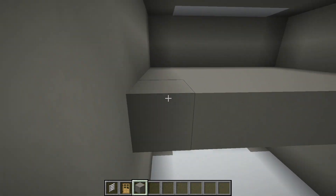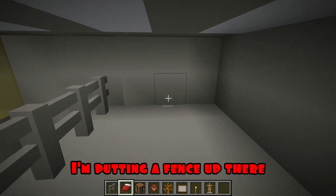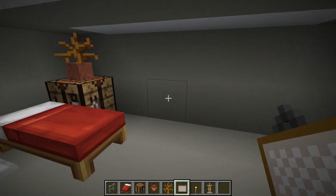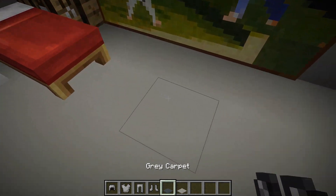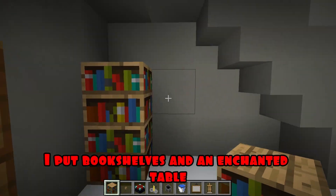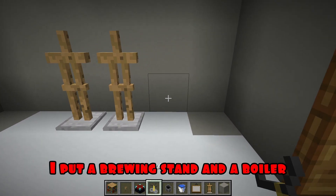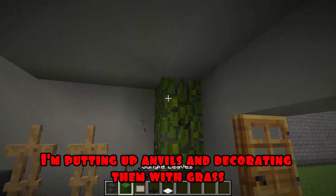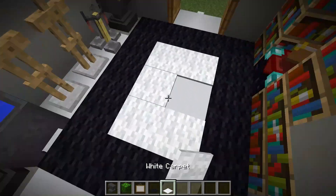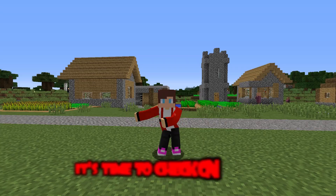I'm setting the steps. I'm putting a fence up there. I put a bed, a workbench, a flower in a pot, as well as a rack for armor. Now I'm hanging a picture and hanging up my armor. I'm laying a carpet in the room. On the ground floor I put bookshelves and an enchanted table. I'm putting up racks for armor, a brewing stand, a boiler with water, anvils decorated with grass, a picture, and carpet. I'm hanging up my armor. Great, my cat house is ready!